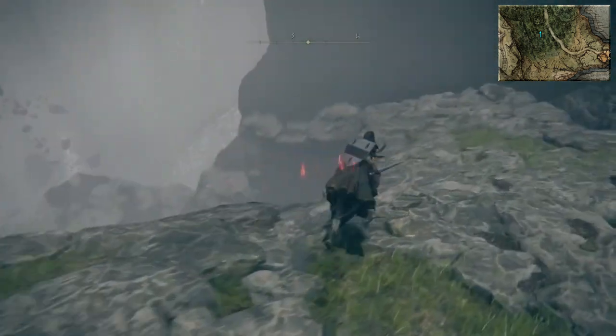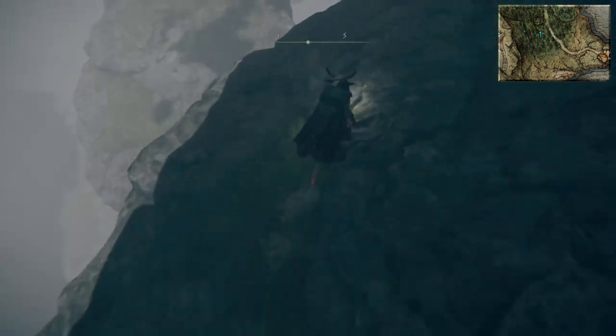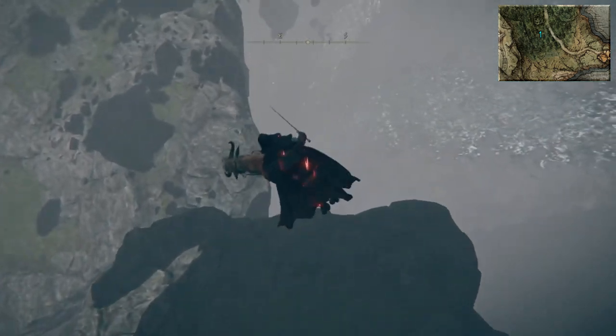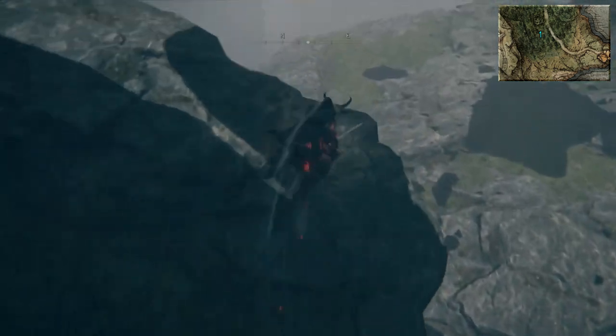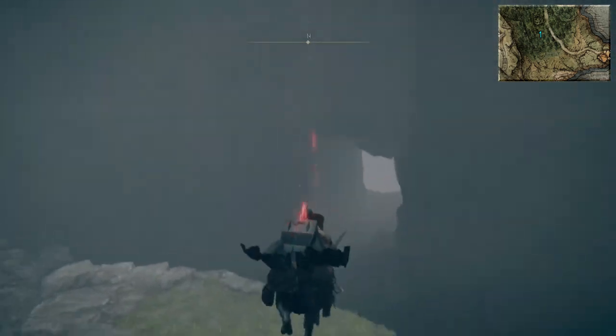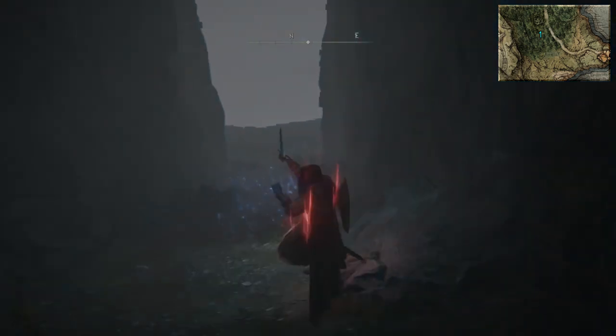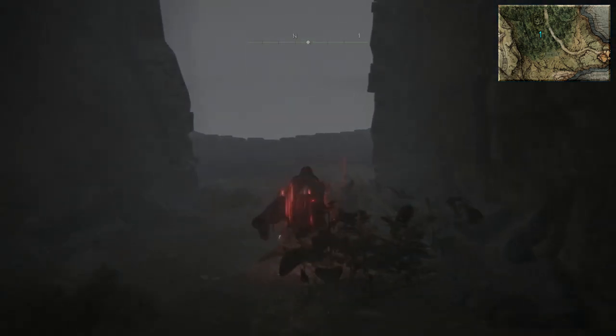I'm just writing the text and then recording it as I go along, so it's easy to remember that way. We're headed down into Nokron Eternal City. You won't be able to take your horse inside so you're going to have to leave him outside — find a nice post to strap him to.